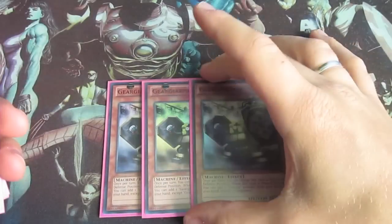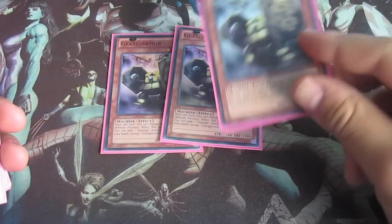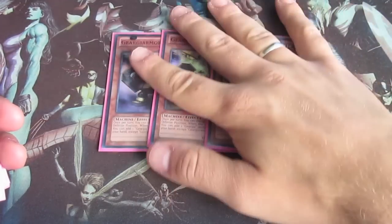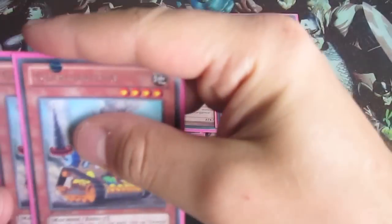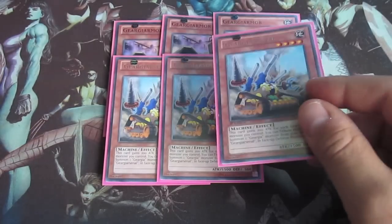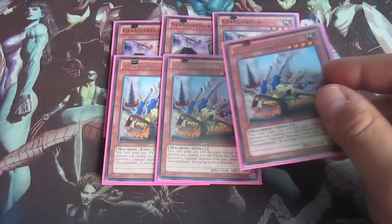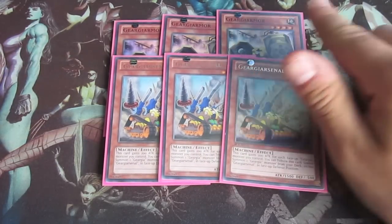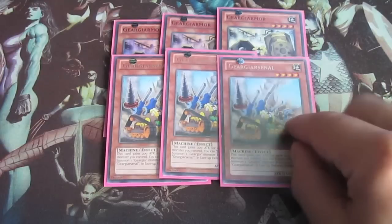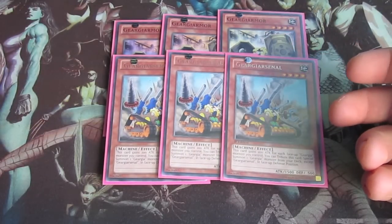So you've got triple Armor. You may search off your deck - every turn you can flip it face down and flip it face up, and when it's flipped face up you can search a Geargia monster except for himself. And then triple Arsenal. I've seen people running two, but I think it's better at three because you can get faster through your Armor. What it does is you tribute this card to special summon a Geargia from your deck in defense mode, and it gets a 200 ATK boost for each face-up Geargia on the field.